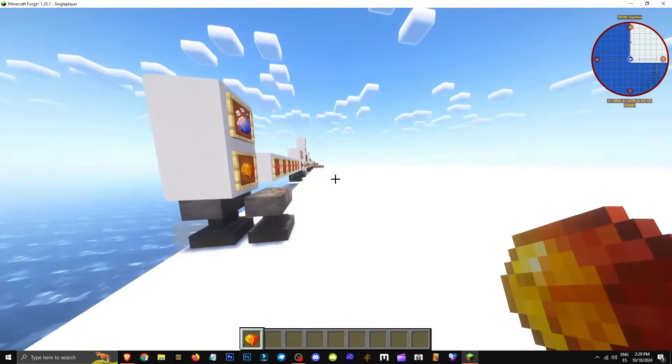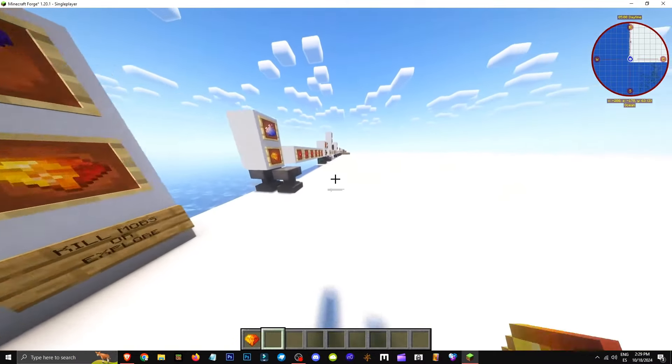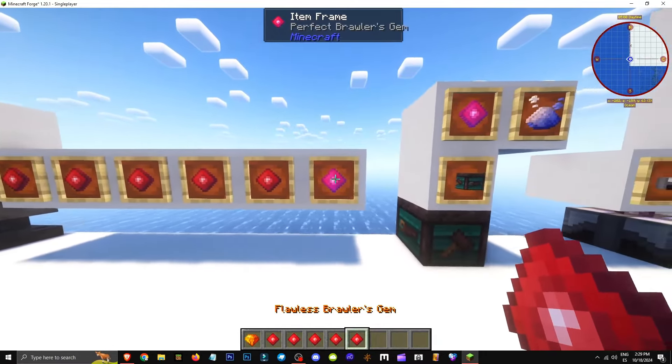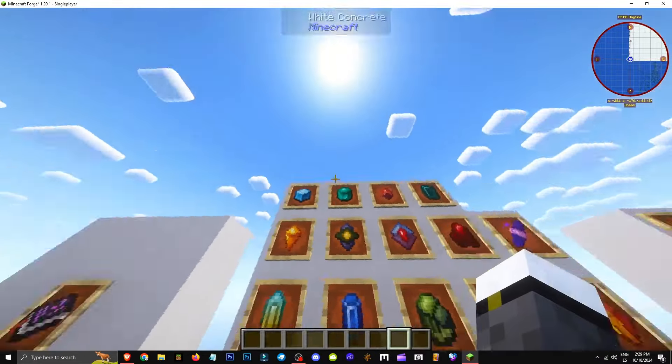How do we get gems? To obtain gems in the Apotheosis mod, there are all these gems, and each gem has its own rank. For example, this is common, this one's rare, this is epic, this is mystic, and this is perfect — or rather, legendary. Each gem has its rarity and you get them by killing mobs or exploring.